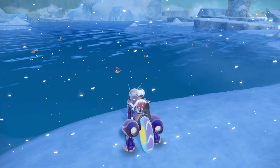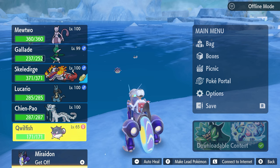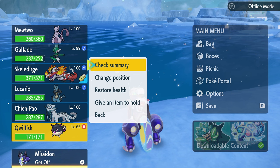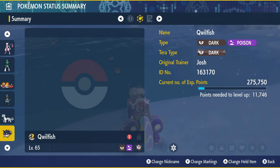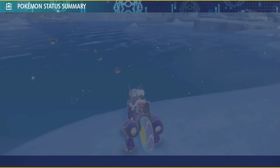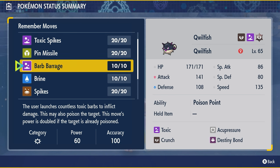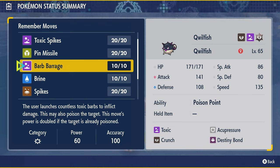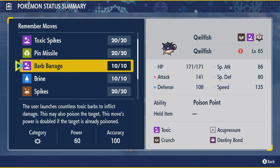Once you grab a Qwilfish, the next thing we're going to have to do is actually teach it something. We're going to have to teach it a specific move before we level it up. Go ahead and check its summary — we can see its moves. It does not have the move that we need, so click A, select 'Remember Moves', and go down to Barb Barrage.